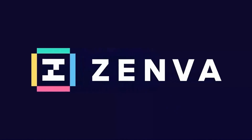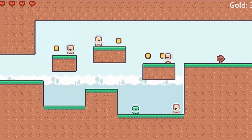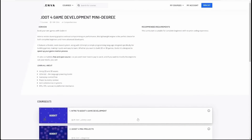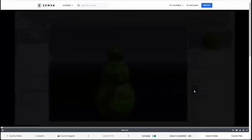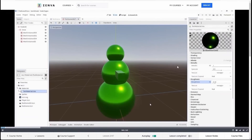I also want to shout out Zenva for sponsoring this video. Zenva Academy offers easy-to-follow beginner and intermediate courses for game development with Godot 4, including a fantastic free introductory course that you can check out right now that covers all the basics to help you get started.